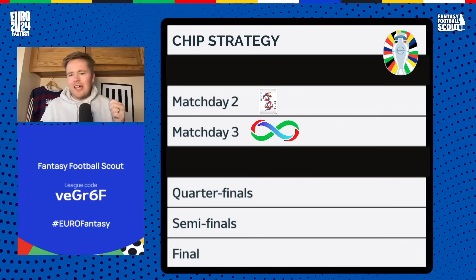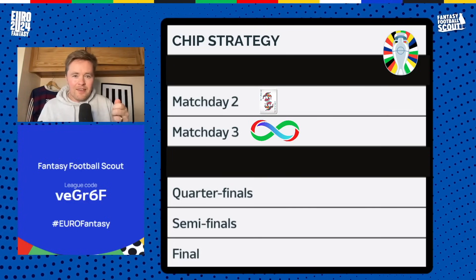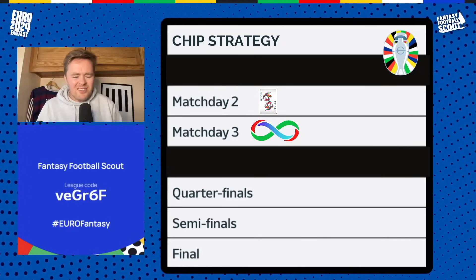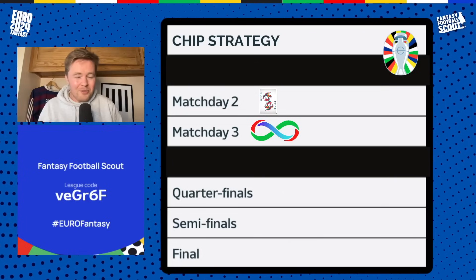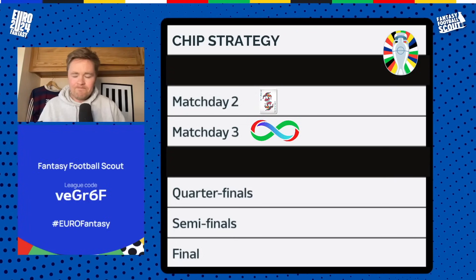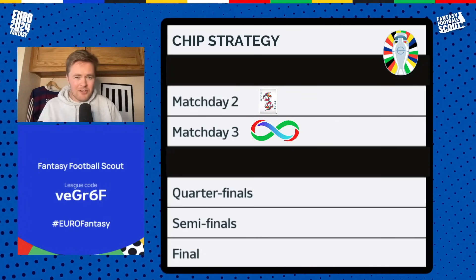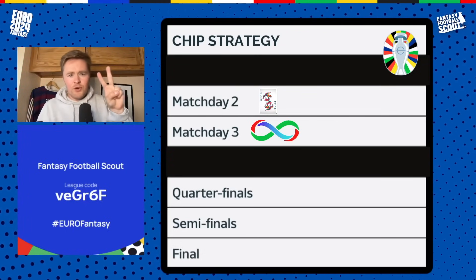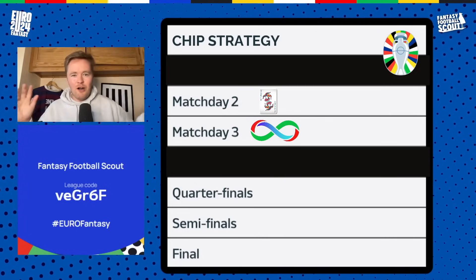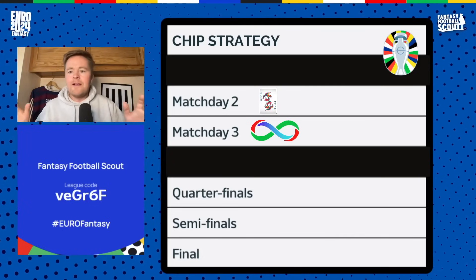I don't actually think that's a bad play. When picking my match day one team with this strategy, I'm only picking for match day one. It's not too much you have to change to get to an ideal match day two team. Of course, if you go triple Italy in match day one — which a lot of people will on this chip strategy — there is the problem that Italy are playing Spain in match day two. But with two free transfers, you can get two of them out and change to maybe Croatia players.